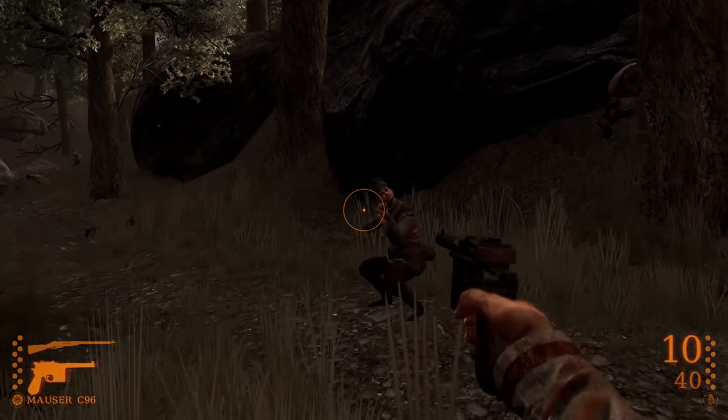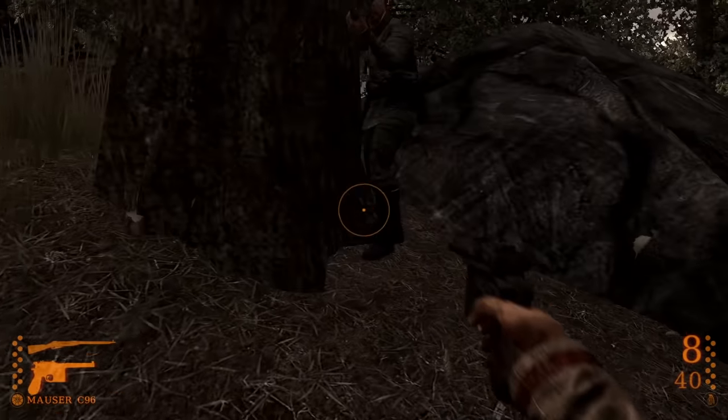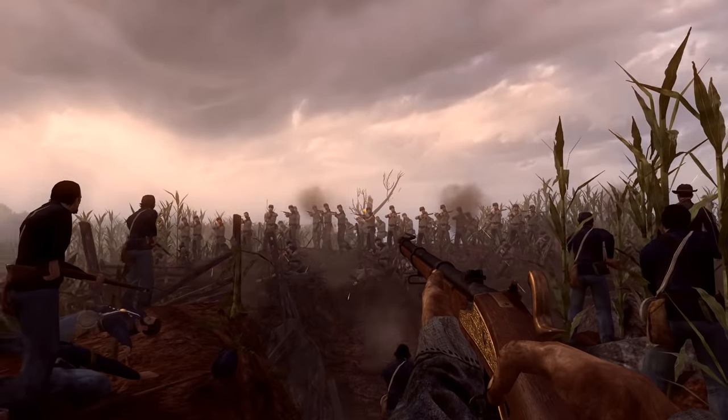I'm gonna use the Mauser. I call this one Han Solo. Where's a bad guy? Who's not on my team? I call this one Han Solo. Holy crap, this is amazing. Oh man, that's a lot of Confederates. Let's stand two feet away from them — that's probably a good distance. Oh, they're shooting. Take that.